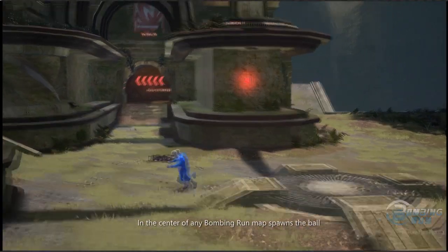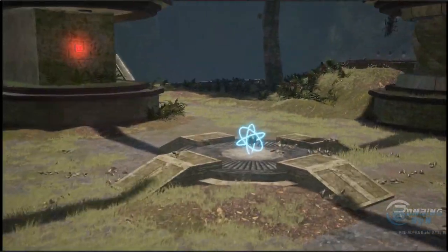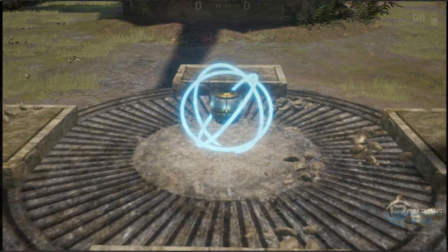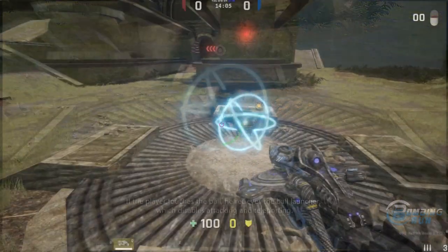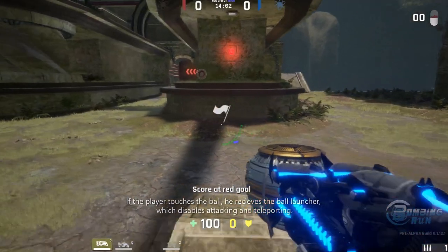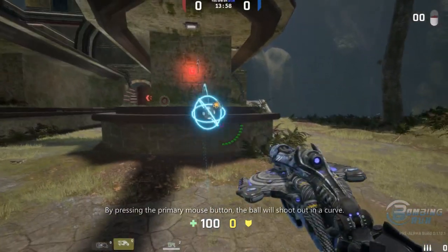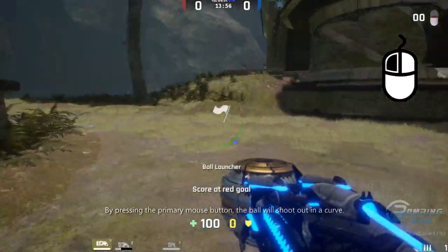In the center of any Bombing Run map spawns the ball. The ball is the most desired object in a match. If the player touches the ball, he receives the ball launcher, which disables attacking and teleporting. By pressing the primary mouse button, the ball will shoot out in a curve.